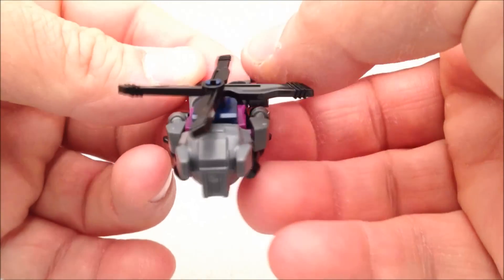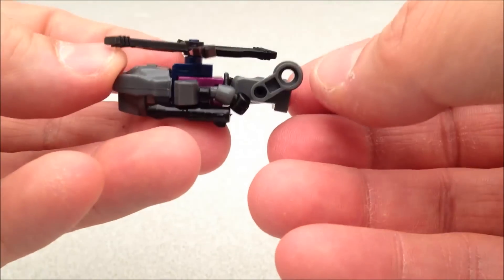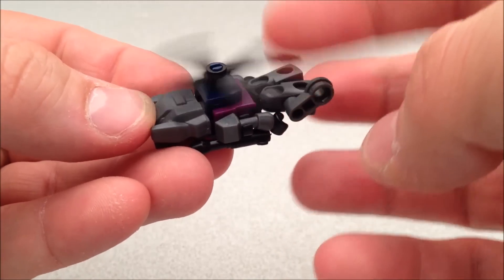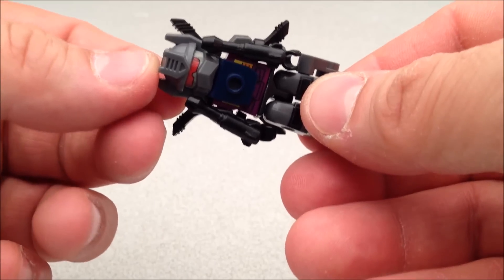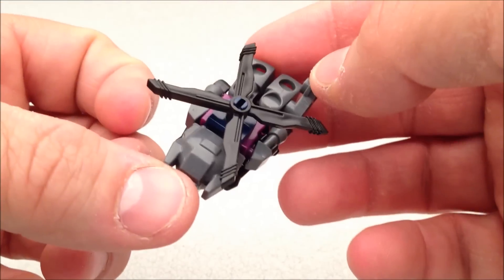Here is Vortex in alt mode, and he's probably the weakest of the bunch. He's still pretty cool — he's got a working spinning little rotor here, and that's always nice. But basically he just put his guns on backwards, added this little bit, and called him a helicopter. It's still just a dude laying down, but still cool.